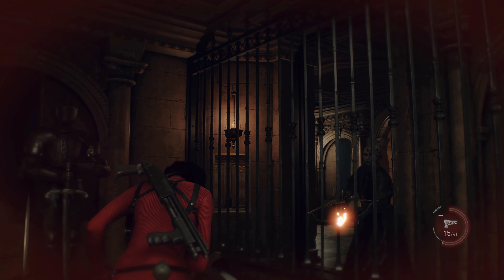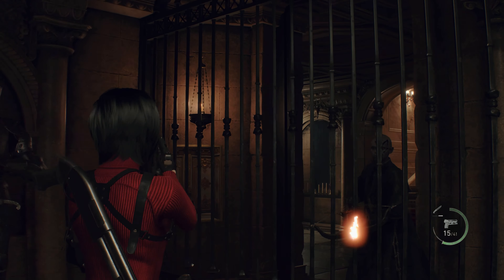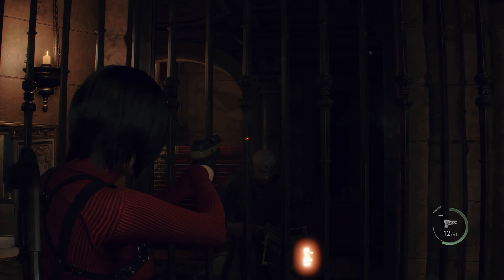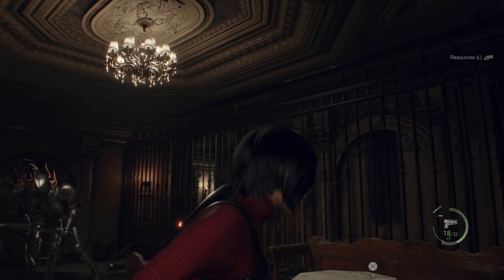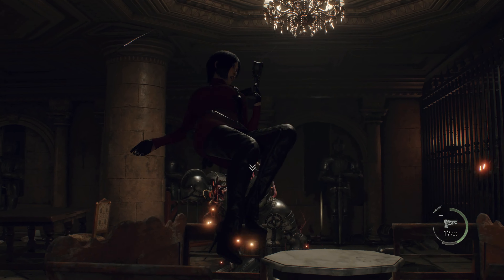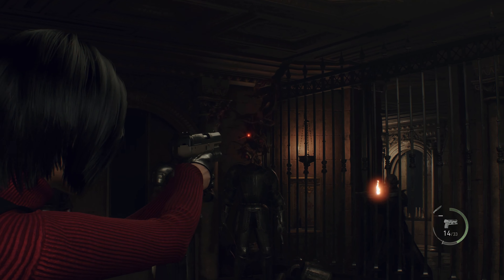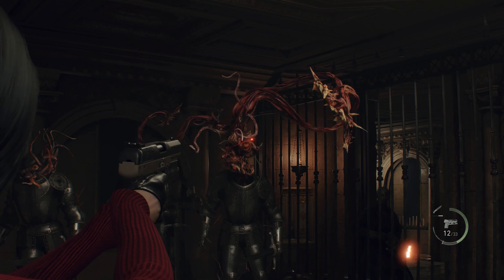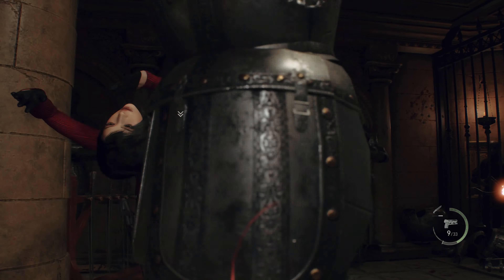Oh hello, we got some cultists over there too. I feel like we're slowly turning Ada into Rouge the Bat. If someone wants to draw fan art of that, go ahead. Oh look at you — that's actually really impressive. I haven't seen the grapple melee take priority over destructible objects like that before. That's really cool.